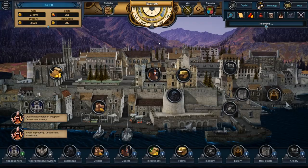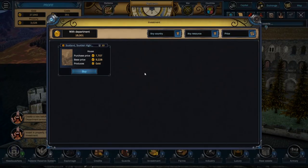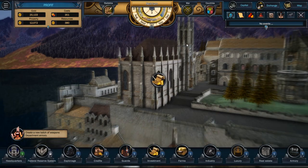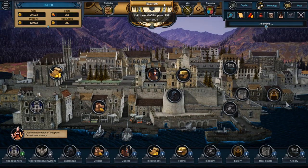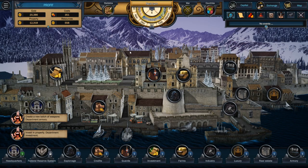Next turn. Nothing really going on early on — it's kind of a slow start as we get into this. Things will happen. We've got another house — I don't want any houses, but I'll buy it. Next turn. Where's all the wars happening? Let's go take a look at countries here — we're in Scotland.